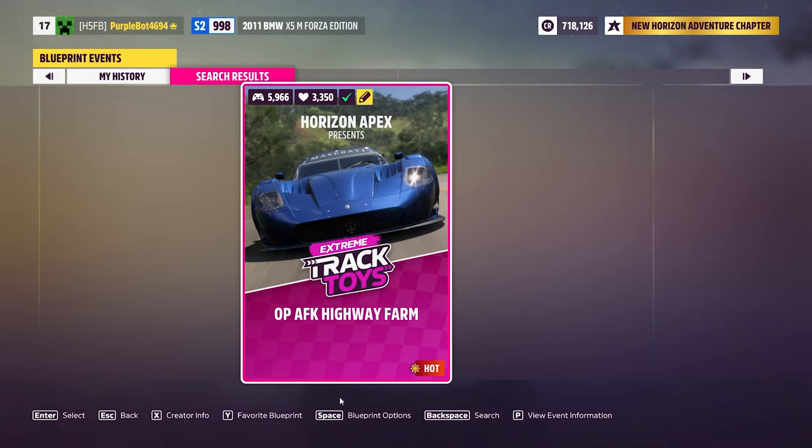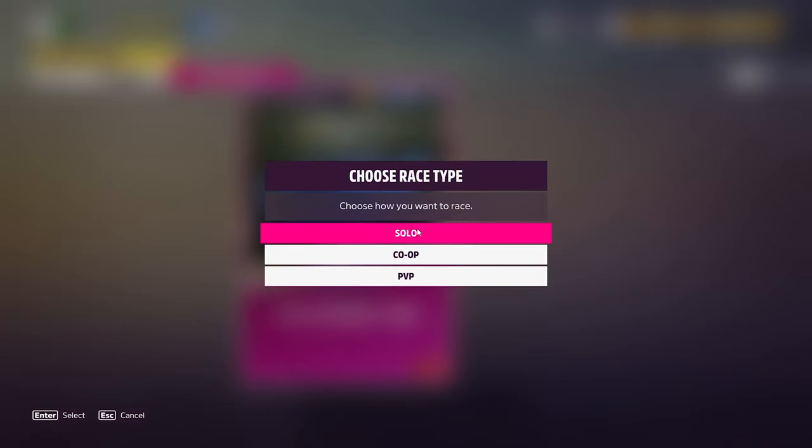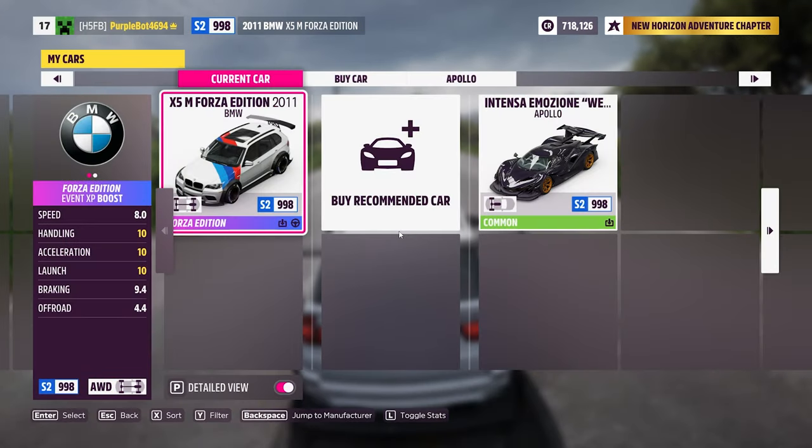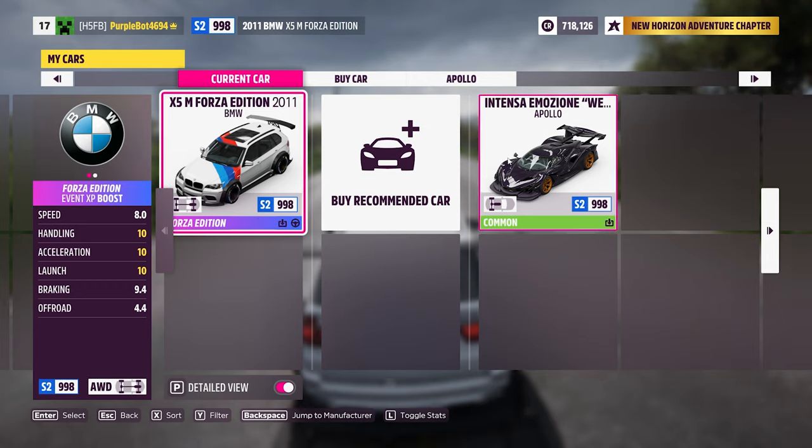It will search for the race — here you can see this is the race. Click on it and click on Solo. Here you have to choose a car that can do above 200 miles per hour. I'm gonna choose my X5M Competition Edition BMW, or it can also be done in an Enzo. I'm going to choose the BMW.